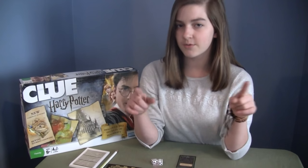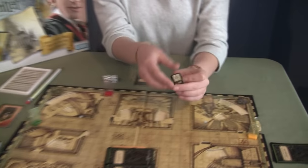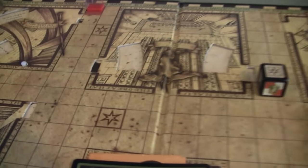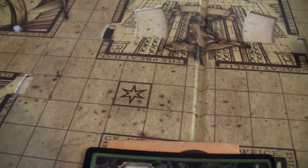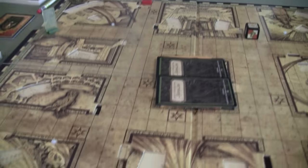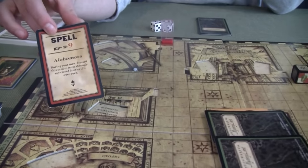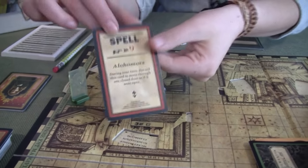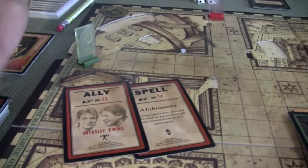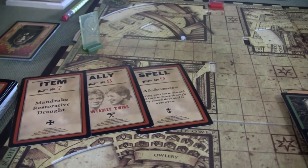Everybody starts out with one help card, and on the dice you can roll a star which gives you a help card. Also on the board, if you land on one of those spaces you can also get a help card. They're all different — there are spells, allies, and items. You can even get the Weasley twins! When a dark mark shows up, it'll say 'unless you have this card' — then you don't lose the points.